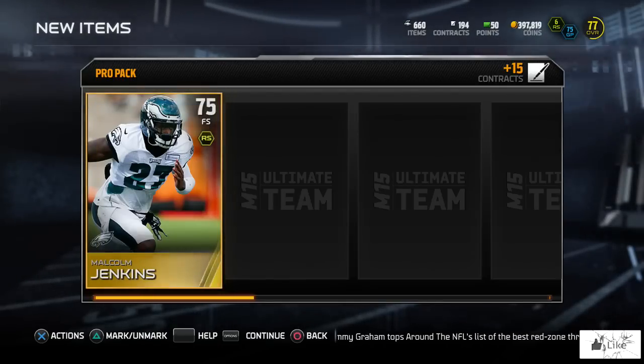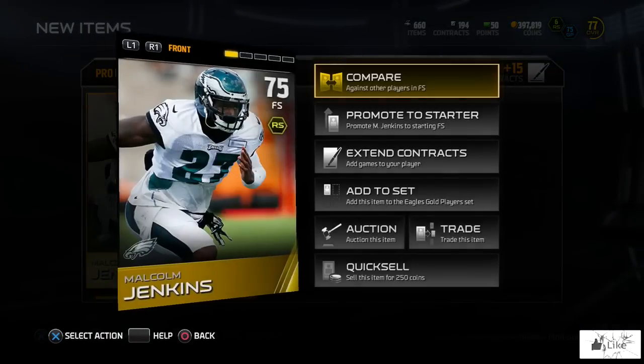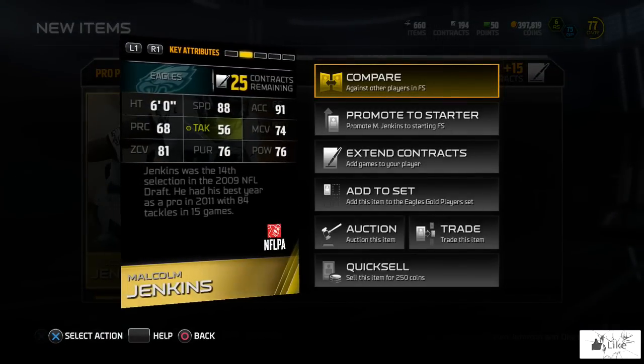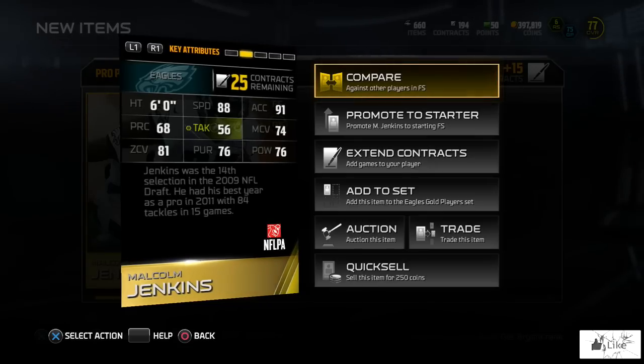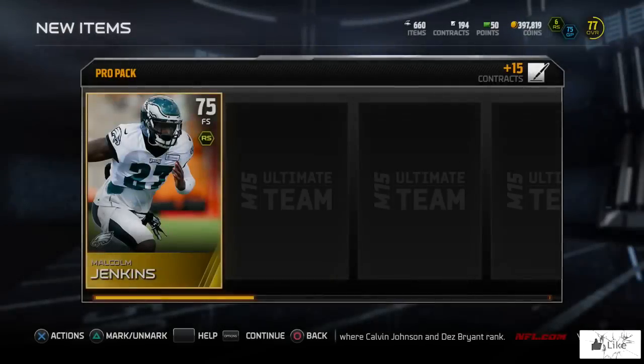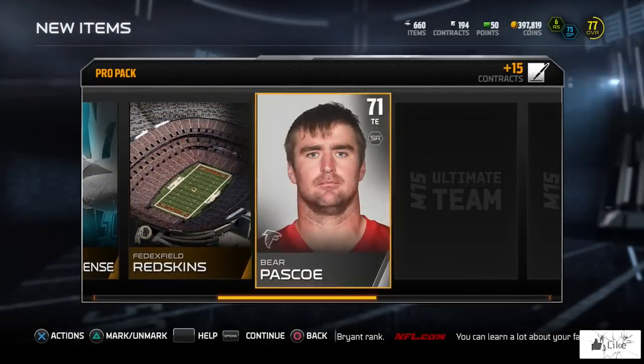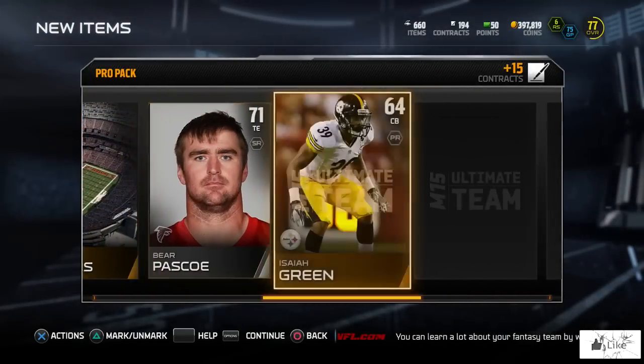Hopefully before long I'll be able to pick up a very good running back in a pack. In our first pack we got a 75 overall Malcolm Jenkins. Let's go ahead and show you guys what his stats are looking like — he's got 88 speed, 91 acceleration, with 81 zone. Let's go ahead and finish this pack off, we got Chris Williams.